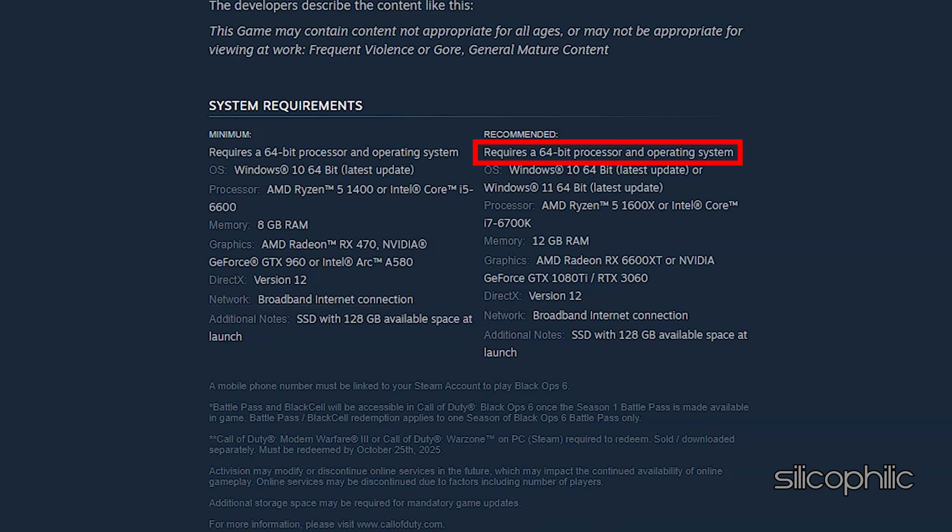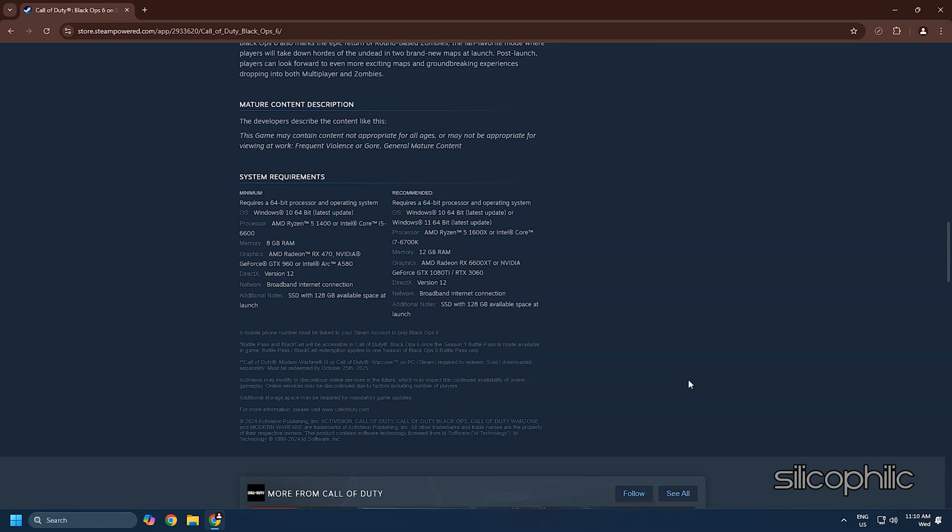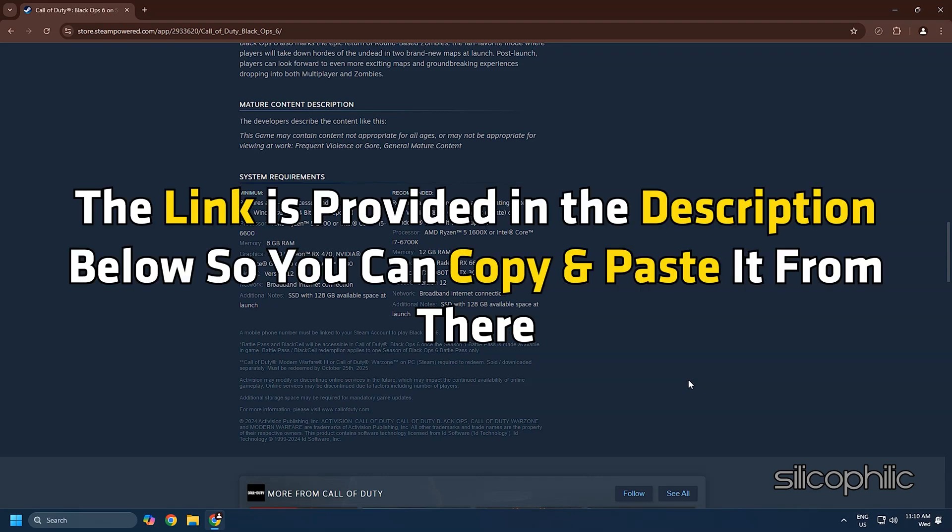Recommended requires a 64-bit processor and operating system. OS: Windows 10 or Windows 11 64-bit. Processor: AMD Ryzen 5 1600X or Intel Core i7-6700K. Memory: 12GB RAM. Graphics: AMD Radeon RX 6600 XT, NVIDIA GeForce GTX 1080 Ti, or RTX 3060. DirectX Version 12. Network: Broadband Internet Connection. SSD with 128GB available space at launch. You can also visit the link provided in the description below to check the system requirements.